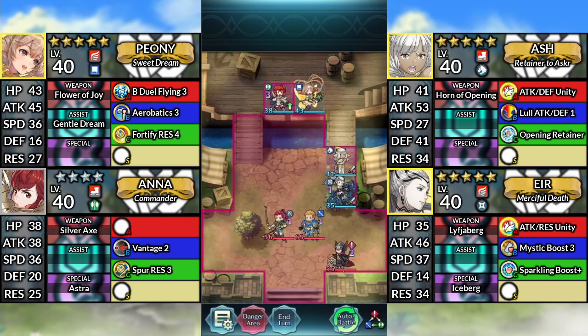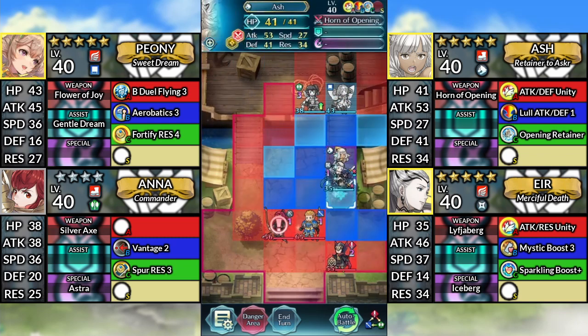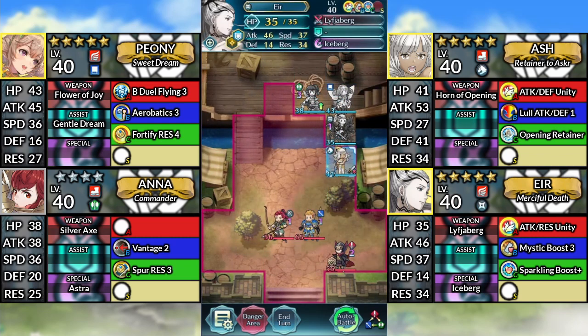For turn 2, move Peony and Ana one space to the right. Move Air up, then end your turn.